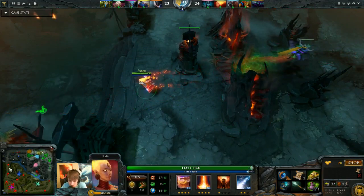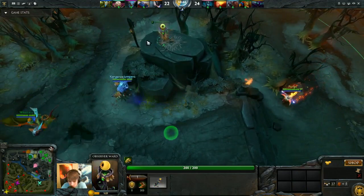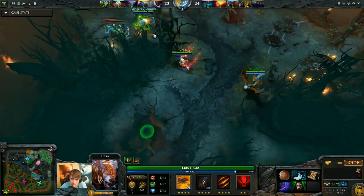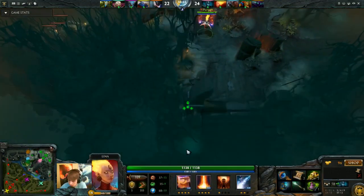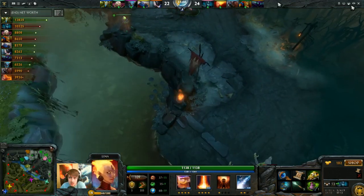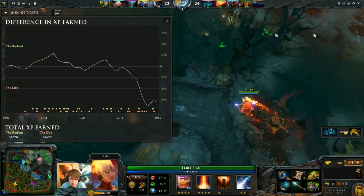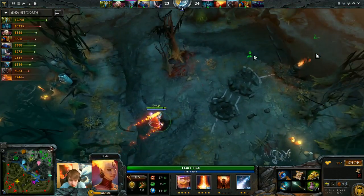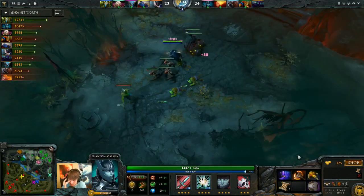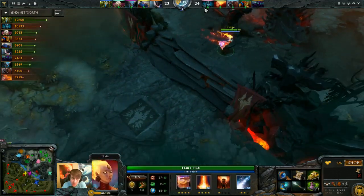Now I'm level 14 grabbing wards. My mana pool is really healthy. I have pretty good utility items with the Urn and a Wand - everybody should buy a wand if you're playing support. I've still been putting wards on the map. Our PA's net worth is actually up there. The Radiant team is in the lead in terms of gold, but we're winning in EXP because we keep getting kills on Spiritbreaker. Don't be afraid to farm the jungle as support Lina - she's one of the nice supports who can actually jungle very easily since she has AOE.